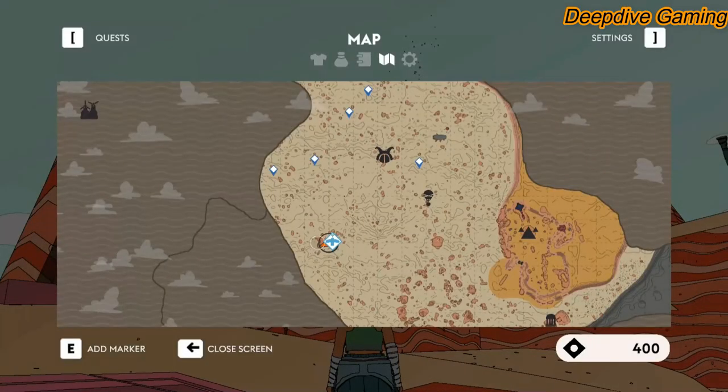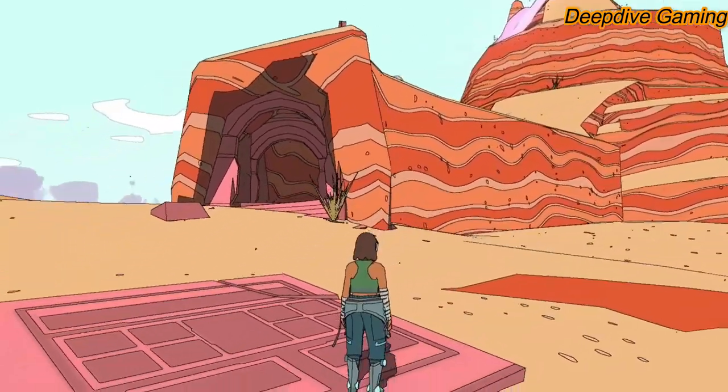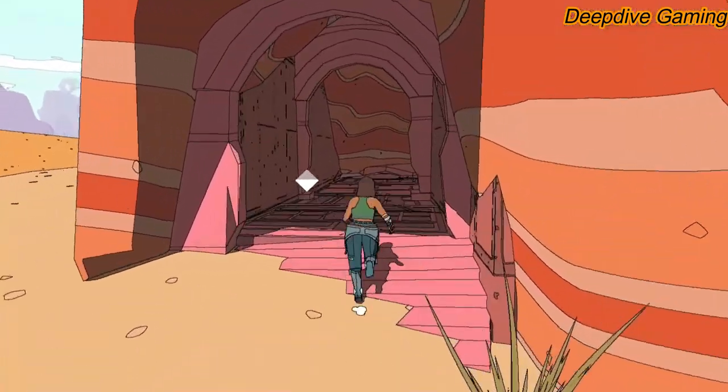The Jump Queen's Lair location can be identified with these bubbles. I have marked the location on the map — it's just southwest of the Burned Oak location. Now we have to go inside the Jump Queen's Lair.